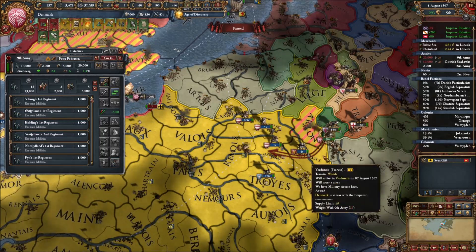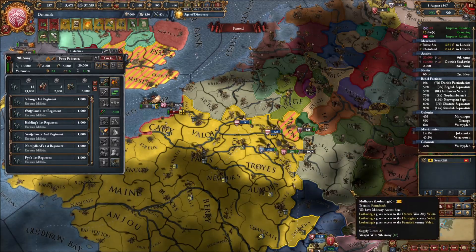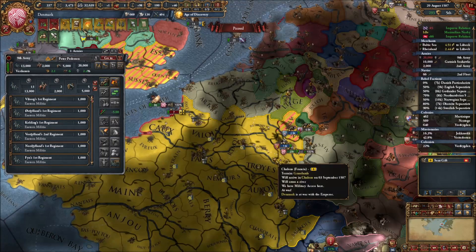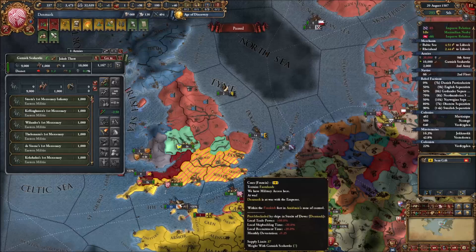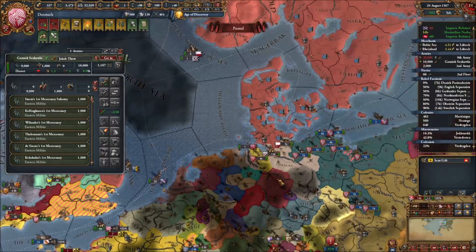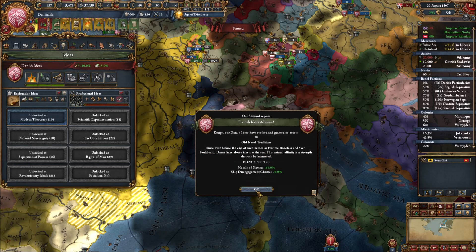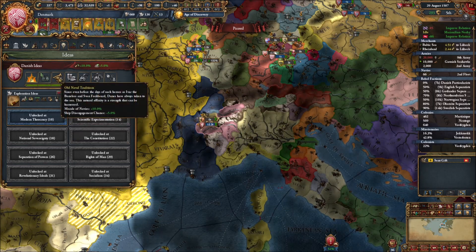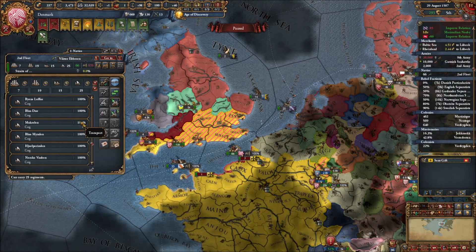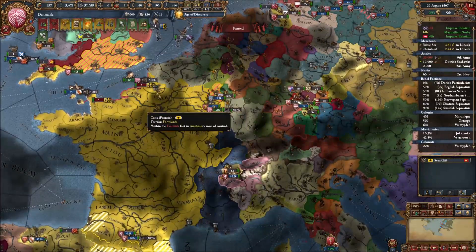We grab a couple of border provinces which don't have a fort next to them, but there are forts in a row along here including Paris. A stack of Francians showed up but thought our combined forces were too strong. We head over to Devon to take that territory. Our fleet maintains control over the English Channel, continuously providing war exhaustion to Francia for blockaded ports.